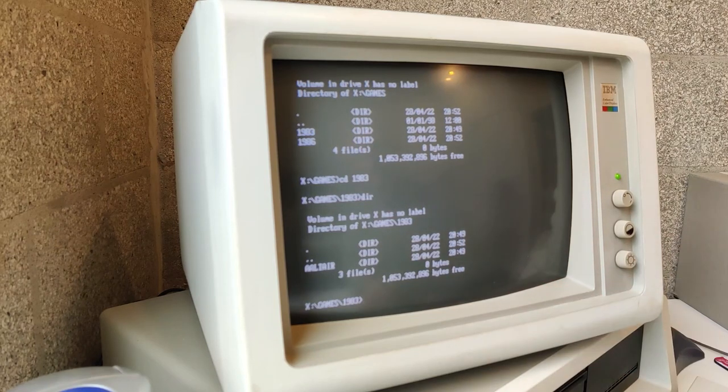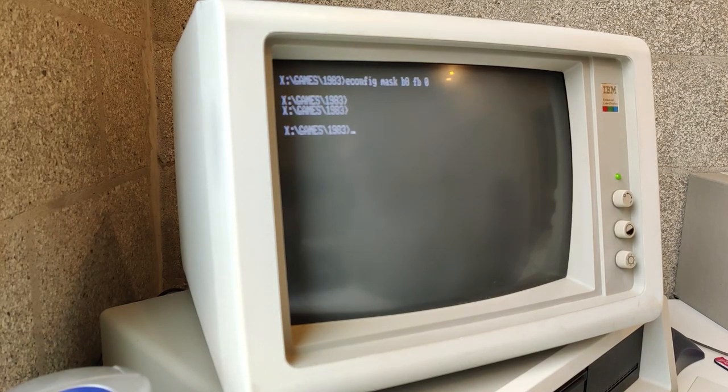This machine here has an EGA card, so I actually have to tell it to emulate CGA. So that's me in CGA mode now, and if I get into the right directory, it does actually work.